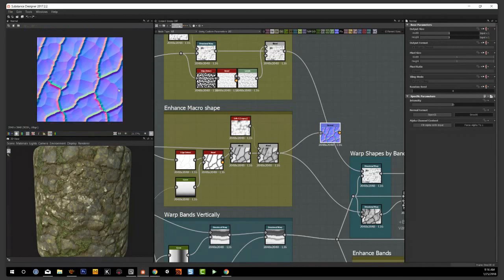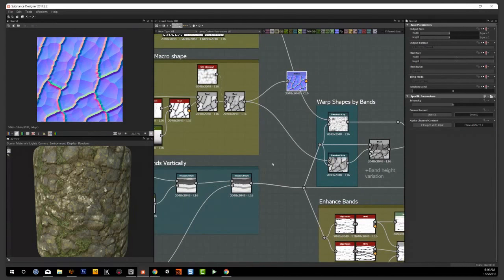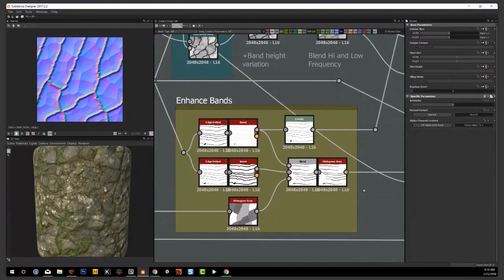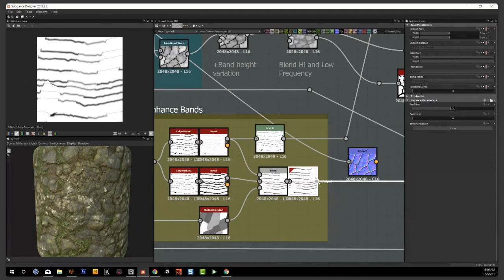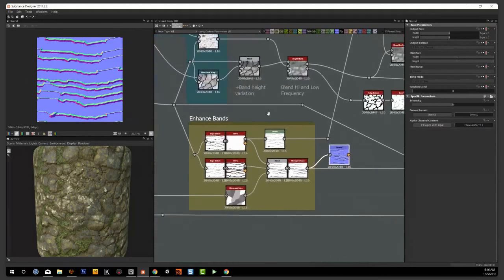The macro shapes sort of come out like this. I'm doing the same for the horizontal bands — running through two different bevel nodes just to get two different thicknesses, then combining those together to get something that is a little more random and a little more broken up.